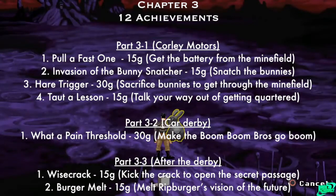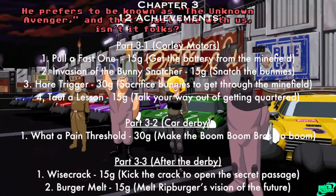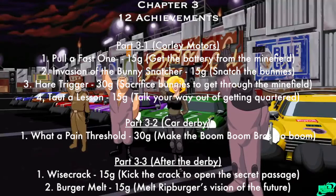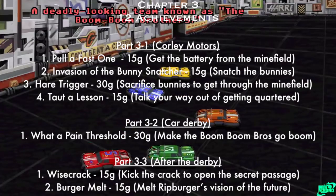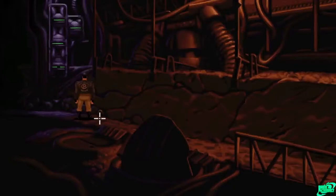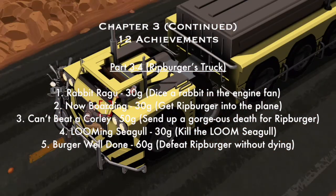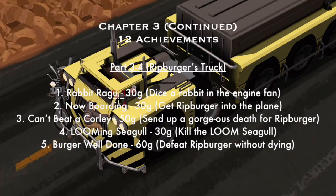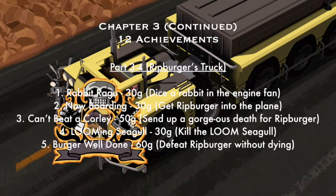Then you enter a car derby and there's one achievement: Pain Threshold — make the Boom Boom Brothers go boom. That's story related. The third part of this last chapter is after the derby is done — there are two achievements: Wisecrack — kick the crack to open the secret passageway; and Burger Melt — melt Rip Burger's vision of the future. Rip Burger is the bad guy and you're going to destroy his plan. The last section is Rip Burger's truck — make a manual save before the truck part in case you miss any achievements.